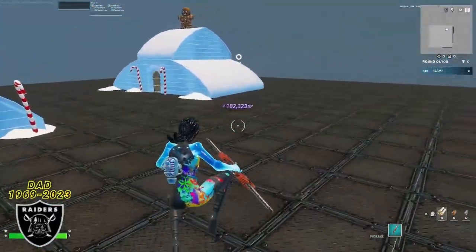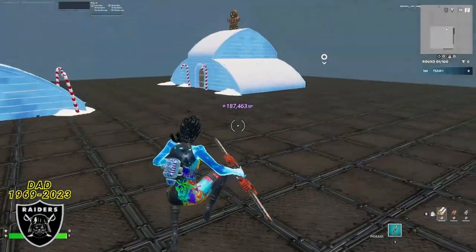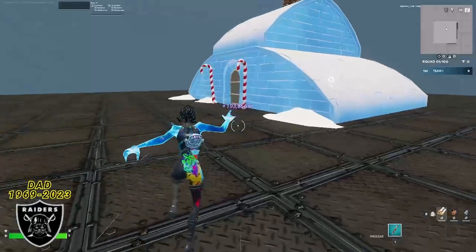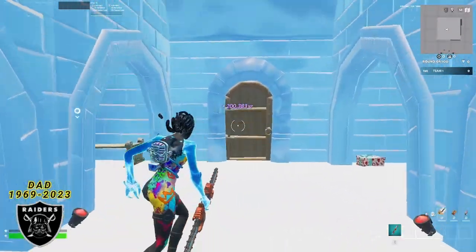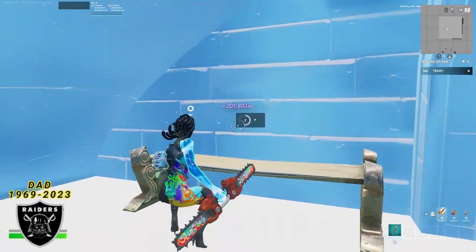Wrapping things up, after over 250,000 XP already — if you count the 200 we have on the screen plus those creative quests — for the final boost, just go inside this building over here. Once you make it inside the building, go over to this door, and on the left side of the door, right above this bench, you're going to see that final XP boost.